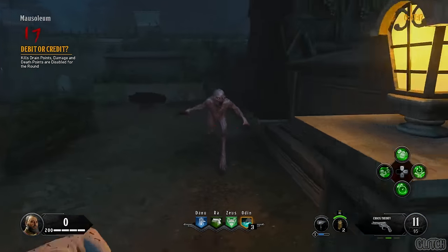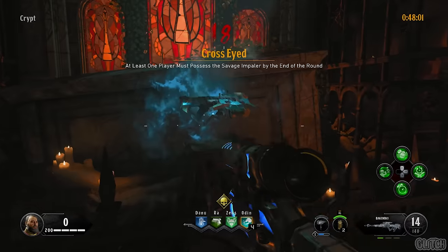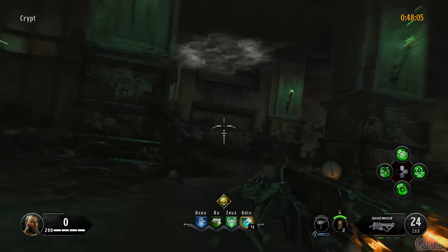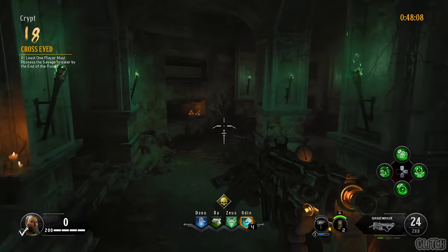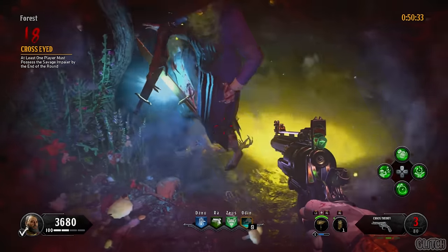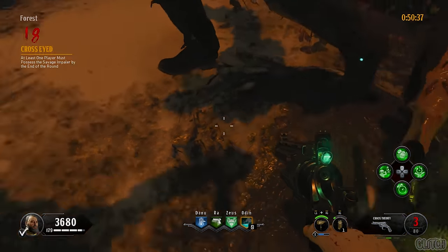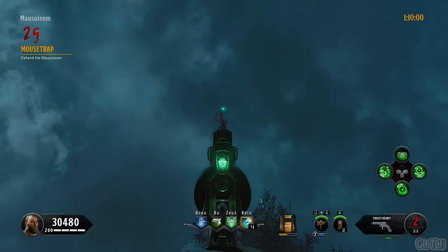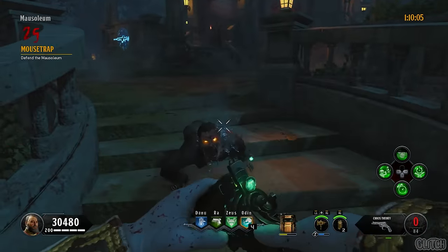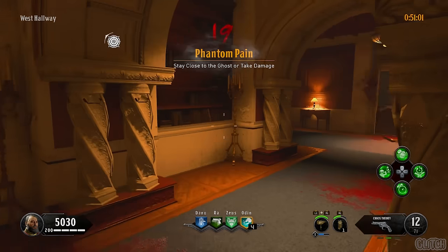Once all the circles go from white to blue, interact with the crypt to the right of the stairs when exiting from the mausoleum and pick up the Savage Impaler. For the eighteenth challenge, at least one player must possess the Savage Impaler by the end of the round, so if you don't have it yet go ahead and finish that up. During this round, get all the pieces to upgrade the Chaos Theory: one from the red vampire which you should already have, the part from the piles in the forest, and the one from the mausoleum lights — save a zombie at the end of the round to do that last one. Upgrading to Alistair's Annihilator isn't a requirement but it will make things a lot easier.